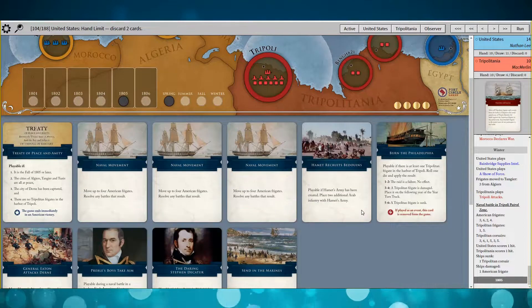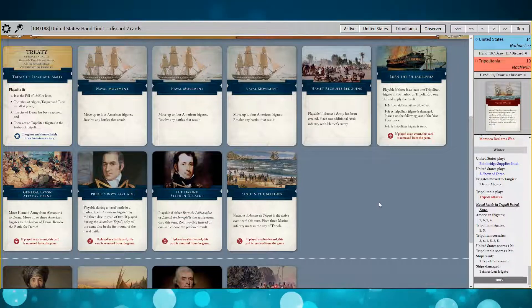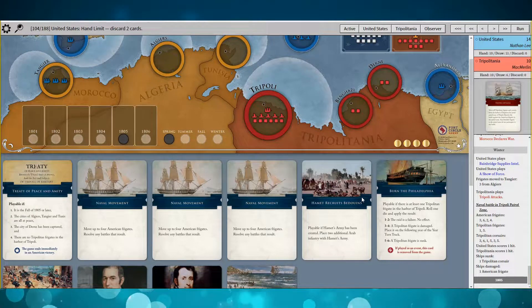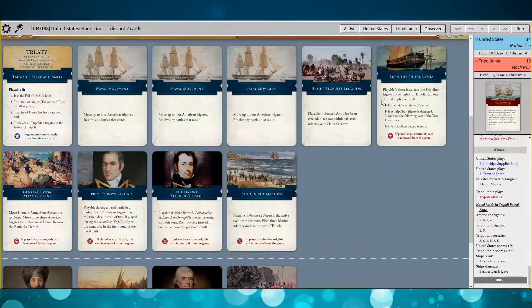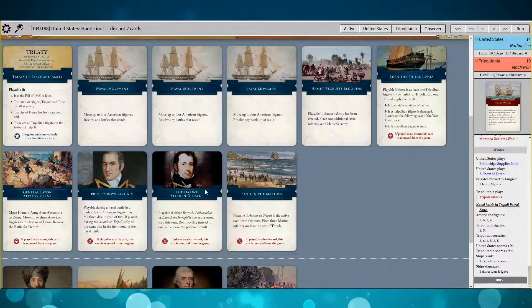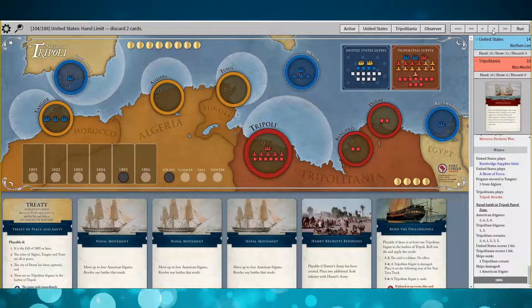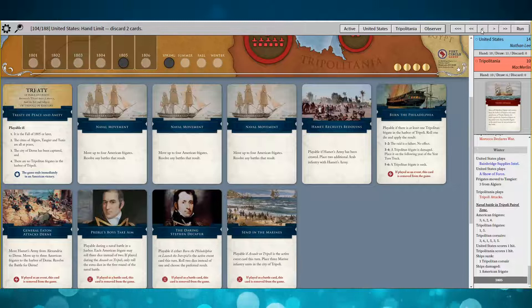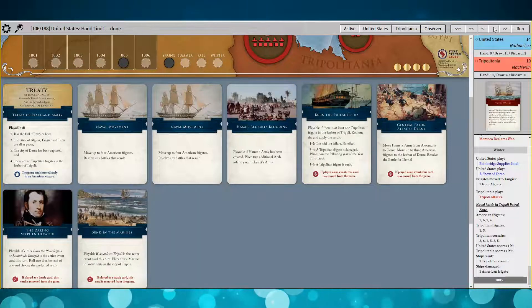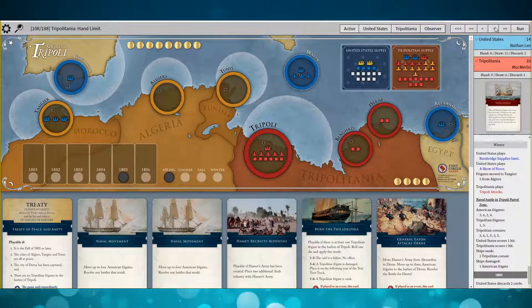He's got a lot of Corsairs to set out a pirate raid, so naval movement is going to be my first play. I've got General Eaton Attacks Dern. The Daring Steven Decatur pairs really well with Burn the Philadelphia — it gives me two dice and I pick the preferred result, so I can probably get rid of that frigate. I think I got rid of Preble's Boys Take Aim and one of the naval movements — I figured I didn't need that many once you're in position.